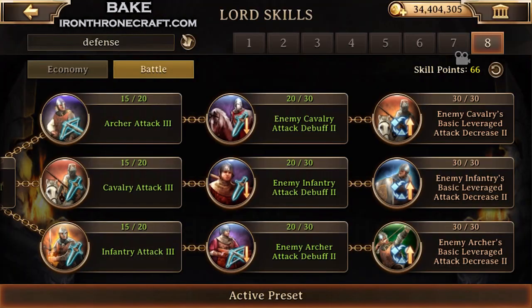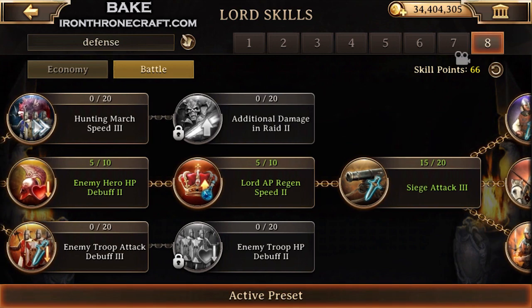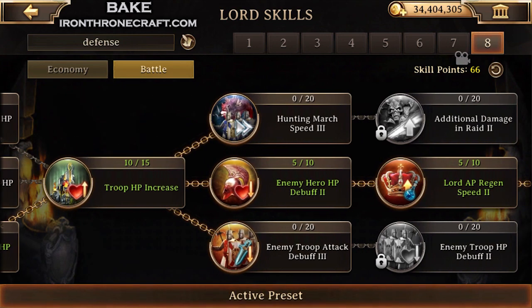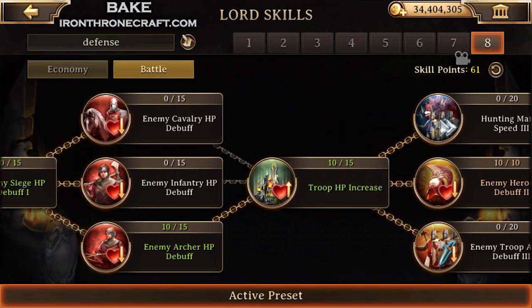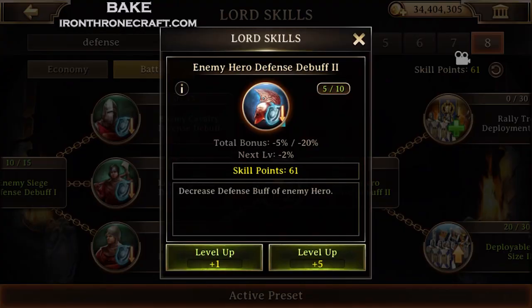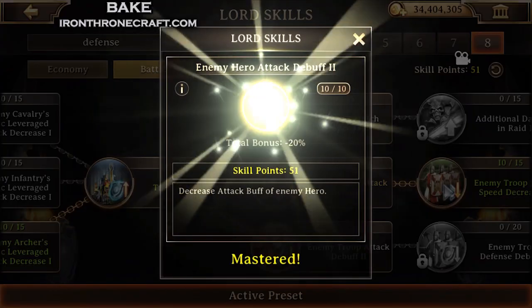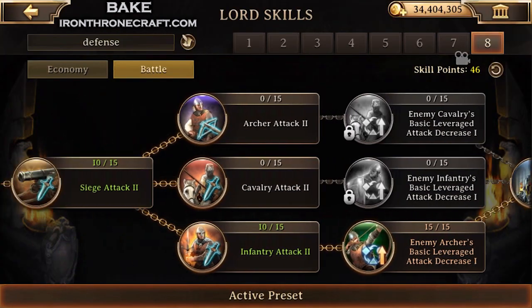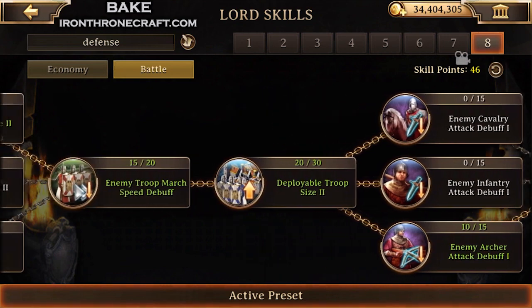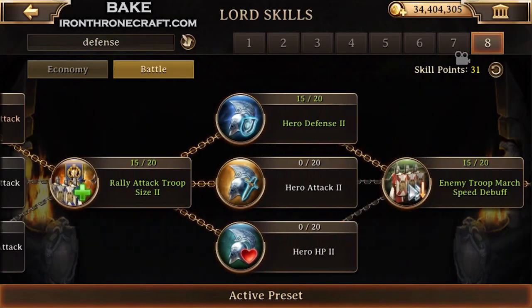Even though I'm max lord level, I've only got 66 points left over at this point. So now I'm going to go through and take all these hero debuffs so I can win faceoffs — the enemy HP debuff, the defense debuff, the attack debuff. Most people, if you are not very high lord level, are going to run out of points at some point in this process. That's okay — pick the ones you want to hit you the least hard, and those are the ones you're going to go with. I'm also going to take the archer leverage attack decrease because that's only 5 points and that's a big amount of decrease on leverage. After taking these, I've got 30 points left over.